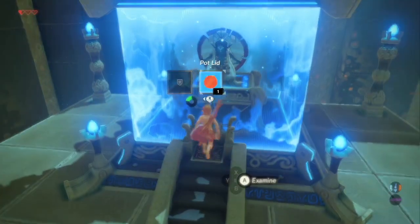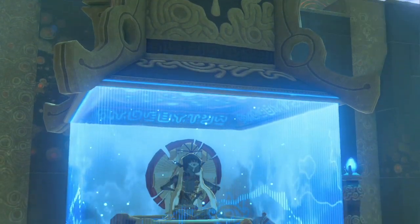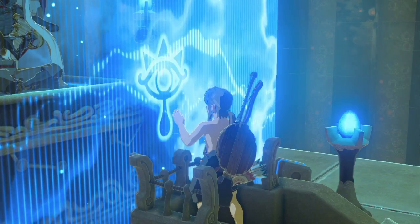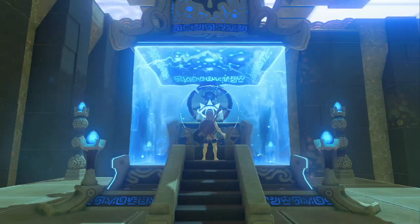Whenever Link comes to a stop is a great time to re-equip your shield — that way you won't lose any movement. This concludes the stasis segment. Next time, we'll cover cryonis.